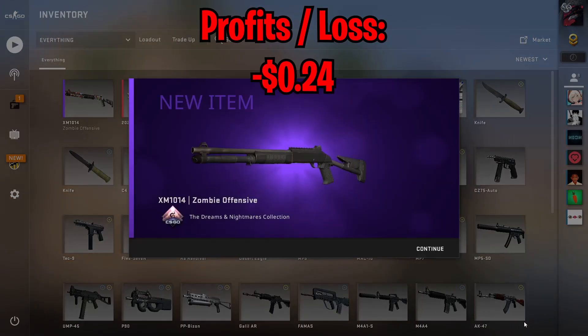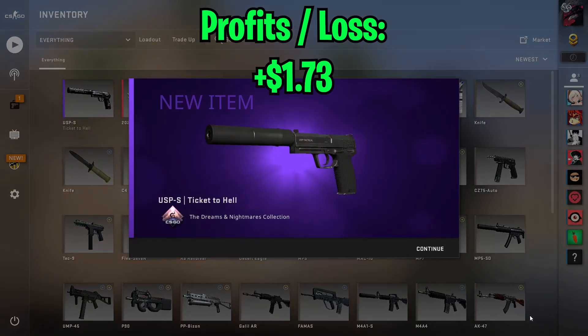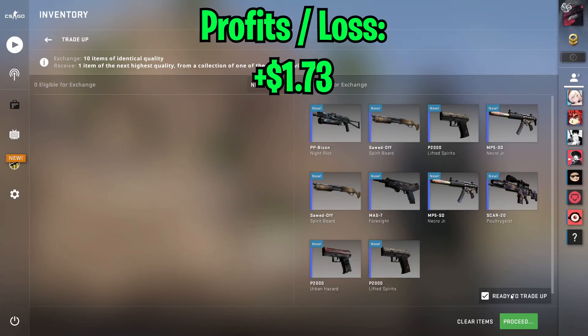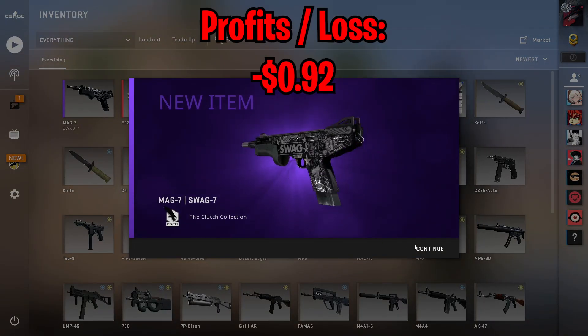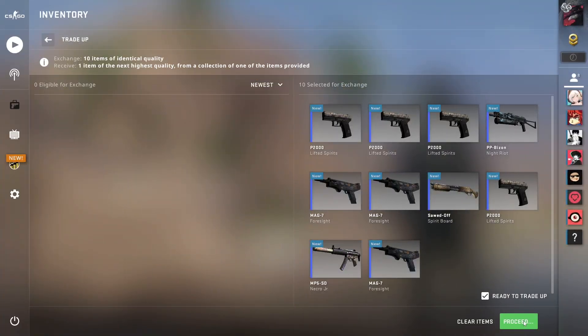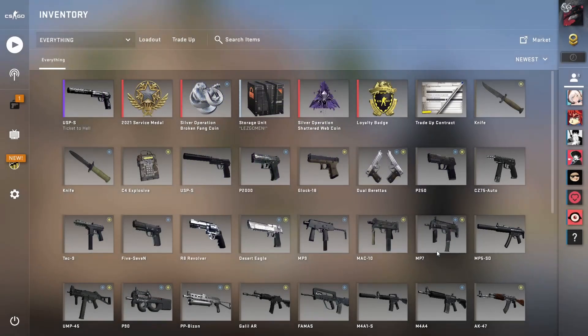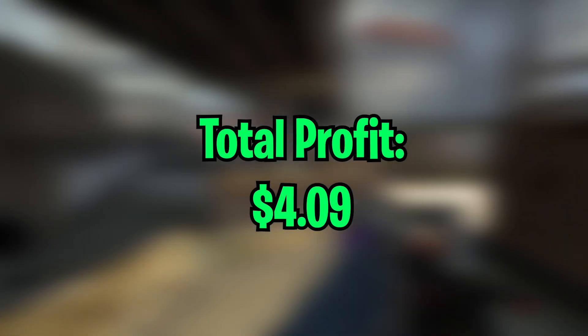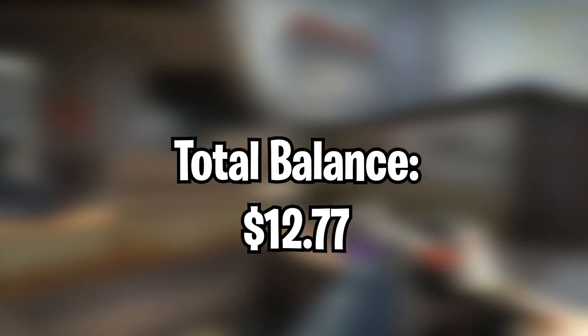Fifth trade-up, we got another XM. Sixth trade-up, yeah that is nice. Seventh trade-up, we got the clutch outcome. Last trade-up — nice, thank you Lord Gaben, that is something really nice. So we did some really nice trade-ups overall and managed to hit a profit of $4.09 — thank you Lord Gaben — and that now puts our total up to $12.77.